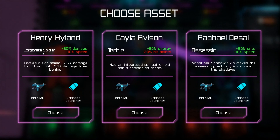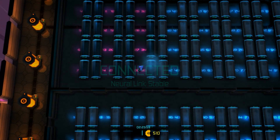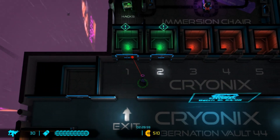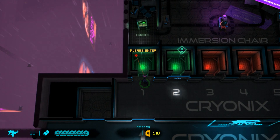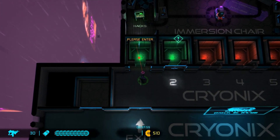We have the choice between a corporate soldier, techie, or assassin. I really enjoy playing the assassin - the extra damage and speed and the shadows you can hide in just makes it a very dynamic class to play, so let's pick the assassin. Now we have the neural link to our asset. We could start at level one and pick up enhancements to be stronger after we beat the spider boss before we get to the worm.